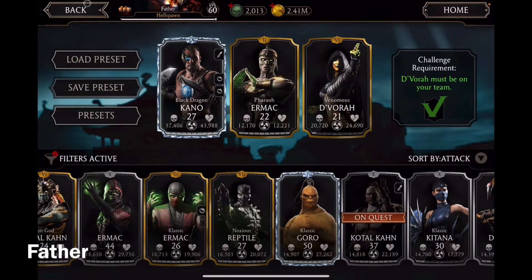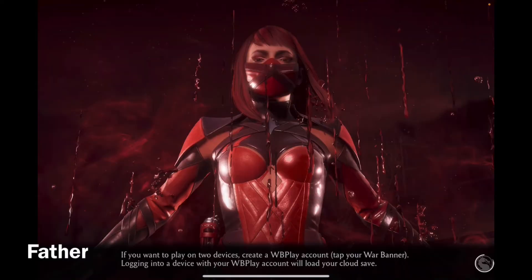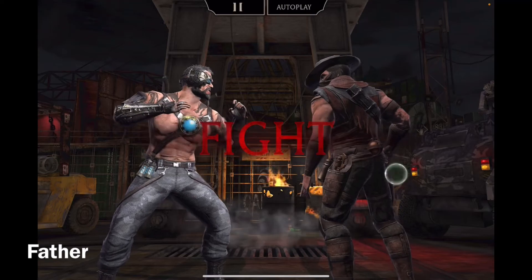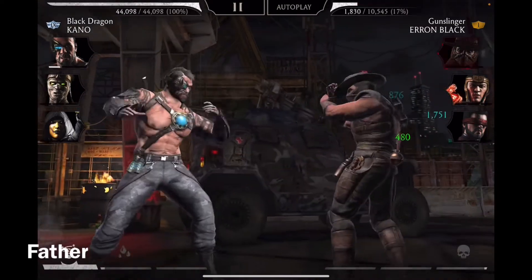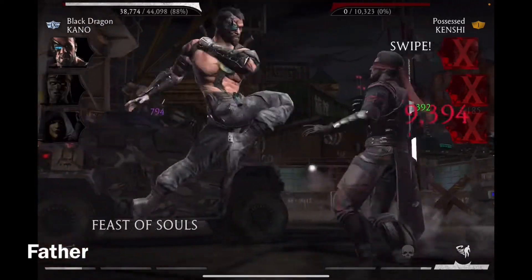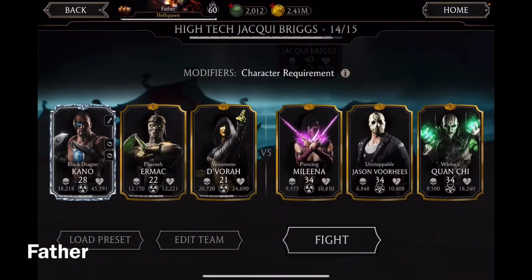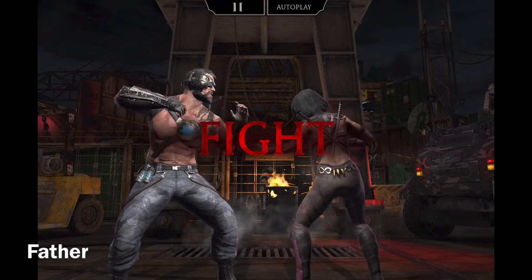I accidentally blocked. Oh great, this Kenshi has power drain. And he is finished. Last battle with this team — getting to switch my Kitana with Kano, and Ermac with Pharaoh Ermac. I did get attacked — stupid power drain.